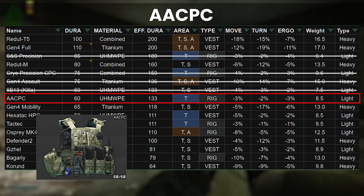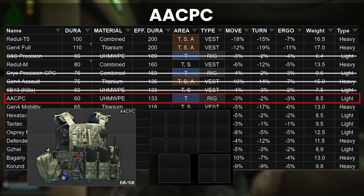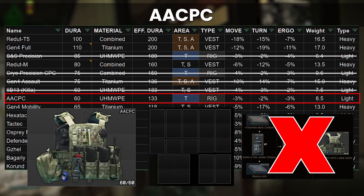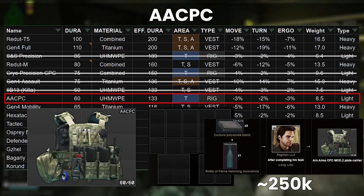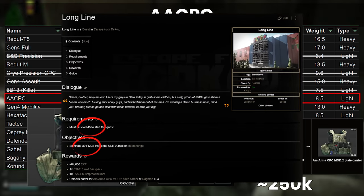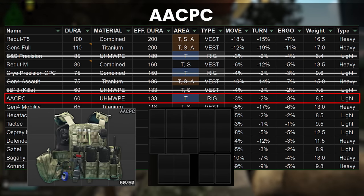The next technically accessible armor is the AACPC, classically one of the best armors in the game for PvP due to high performance, low debuffs, thorax only for fighting against high-pen meta players, and a cheap barter. Unfortunately, I guess this was being used too much, so the barter has been replaced. This is now a bottle of moonshine and a cordura, which jumps the price up to around 250k — approximately double what it used to be. It's still locked behind Longline, the quest from Ragman, so you still have to get to level 45 and kill 30 PMCs inside the mall to even get access to it. This is not one for the everyday player, but with almost non-existent debuffs now and low weight, it's certainly still a very good armor.